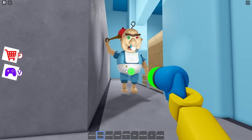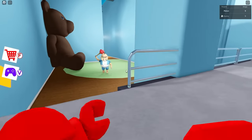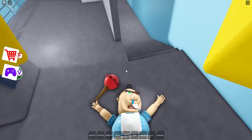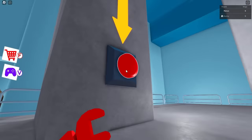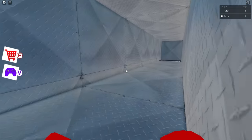He can climb the stairs! Shrink him - shrink ray doesn't work. Get out of here. I've got to get in the vent, all the way up. He definitely can climb the stairs. Get wrecked, Bobby! He's right on me, Sonny. I got your back. Get in the vent, Melon - he can't get up here, right? I pressed the button - wait, he's still coming. He got knocked out! Let's go.